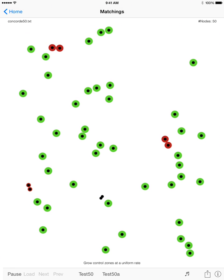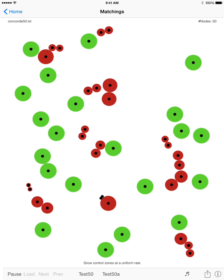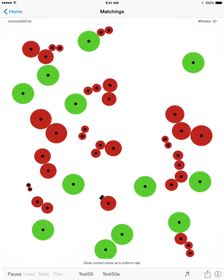Begin by growing control zones at a uniform rate.